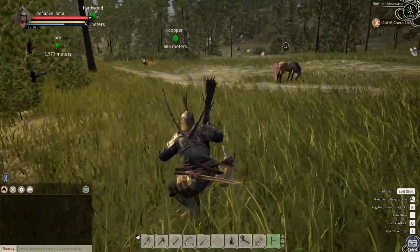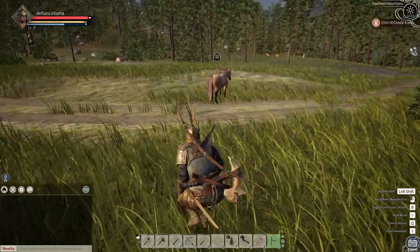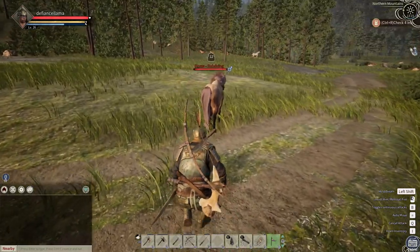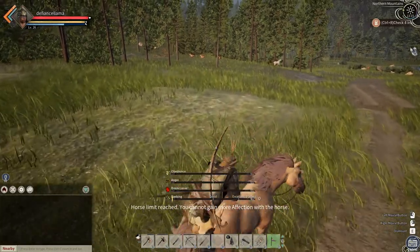Whilst it's eating the crude hay, we want to maneuver ourselves behind it and equip the reins. You've got to be patient at this point — we don't want to spook her. Once we're behind and we've got the crude reins in our hands, we can press E which will mount it.